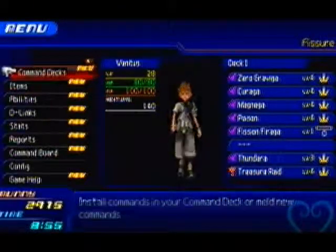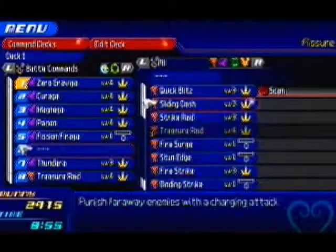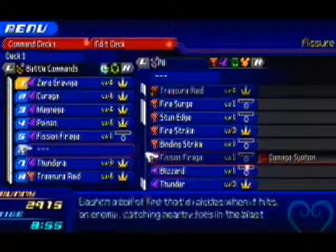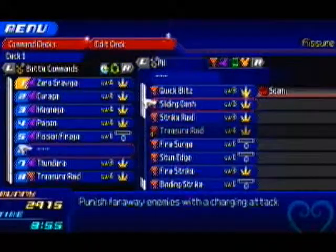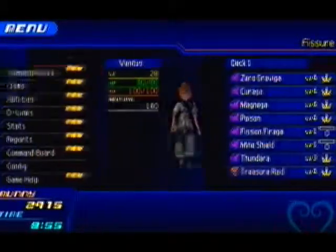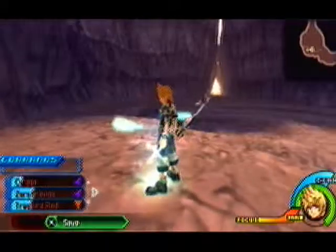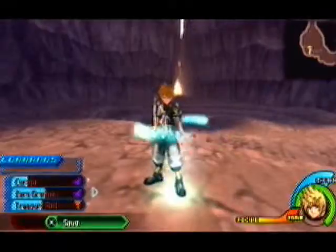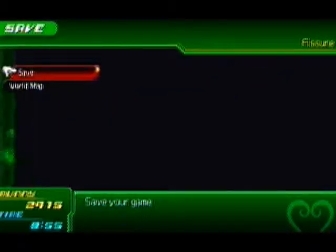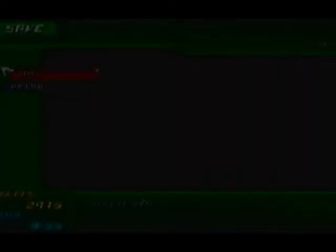Let me equip another ability command — anything I have leveled up to the max, really. Just do Mind Shield, okay. Well guys, I'd like to thank you for watching this episode of Let's Play Kingdom Hearts Birth by Sleep. Sorry for the shortness, but in the next episode we're gonna be heading over there, through that, and finishing — or working on finishing — Ventus' story. Thanks for watching, see you next time. Bye.